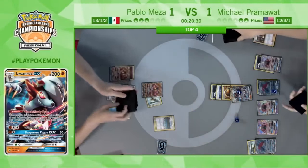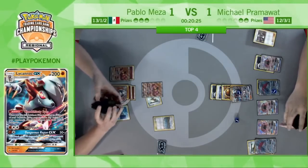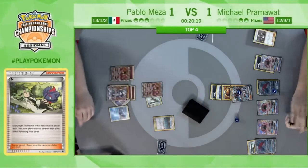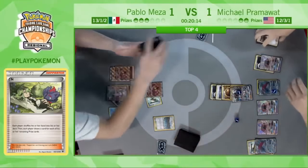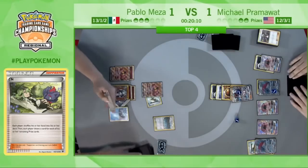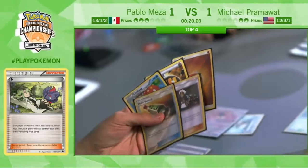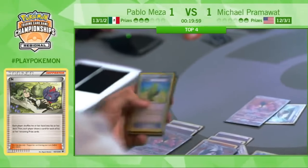There we go — Nning, putting Pram down to two. He's only getting three cards. This game has swung back and forth so much — now Pablo going down to one prize after the GX attack. All he would need is a Guzma on a Zoroark with an energy to take the game. It seems like that's how this matchup goes — just very draw-dependent, can really be back and forth. It's kind of awkward once Pablo does take this knockout — another Max Elixir hitting.